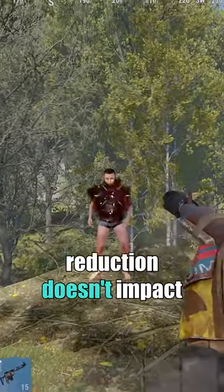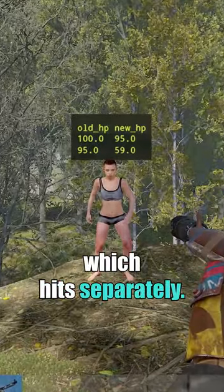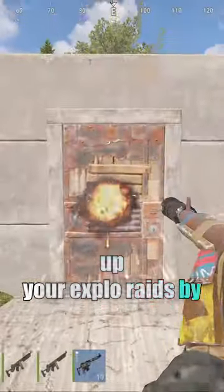That 10% damage reduction doesn't impact the explosive part of Explo ammo, which hits separately. This means you can speed up your Explo raids by using a muzzle boost.